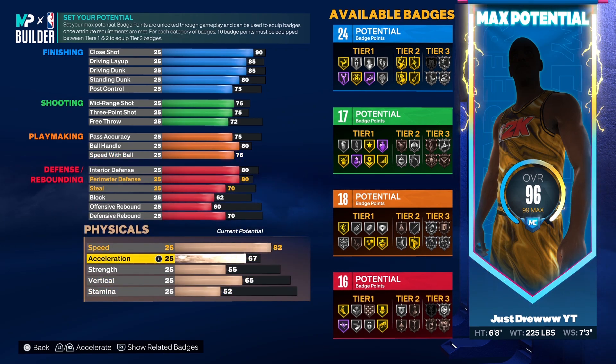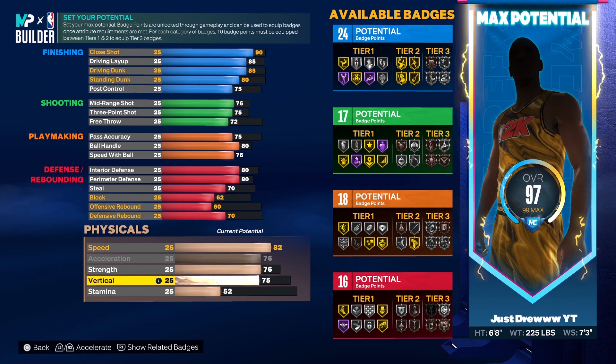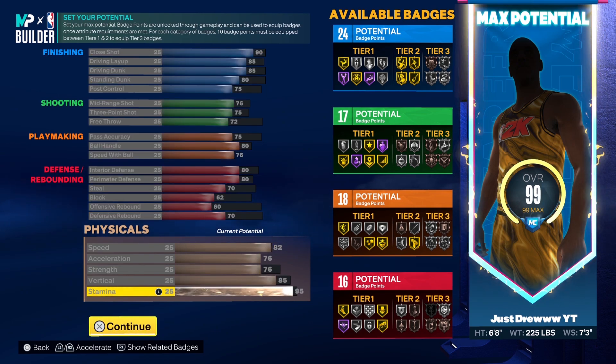For your speed you want an 82 speed, max out your acceleration, put your strength up to a 76 to get a silver brick wall, put your vertical up to an 85, and then put your stamina up to a 95. That's pretty much the build. Like, comment, subscribe — let me know what you think about the Scottie Barnes build.